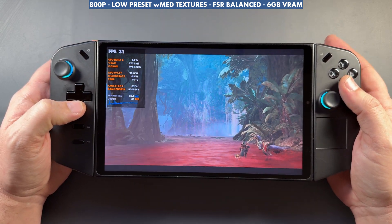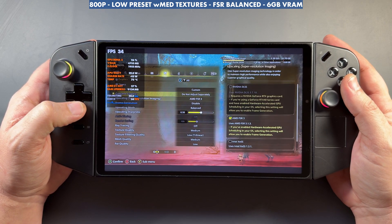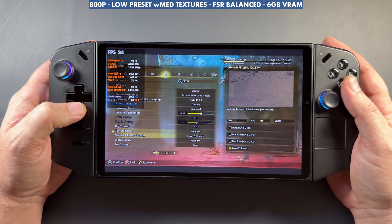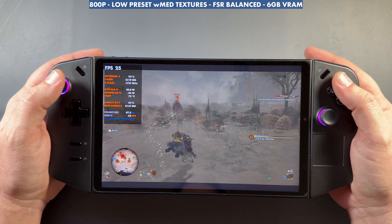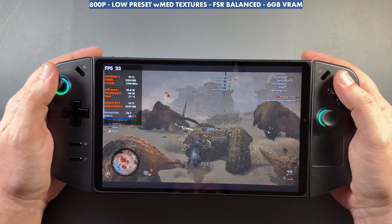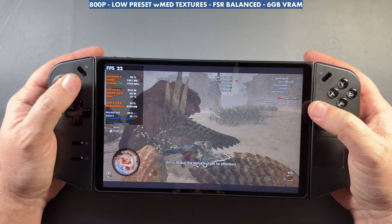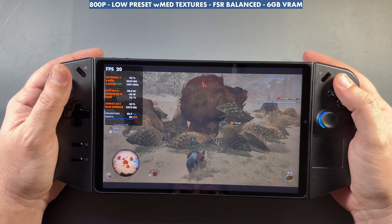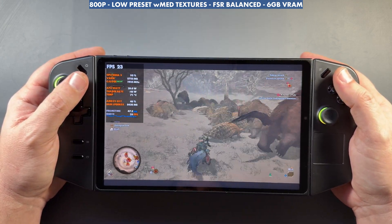Over on the Legion Go, we're going to do 800p, the same low preset with medium textures, FSR balanced, and 6 gigs of VRAM. This device, much like the Ally X being a Z1 Extreme, runs it okay. There are going to be busy areas that just run horrible, and with frame gen it'll be around 40 FPS, but it's going to feel a little rough and you're going to have more input latency because of how low your base FPS is. Maybe the sideloaded driver does a little better, but I think we're just getting to the point where you're not going to run it much better when you have this much going on on screen.